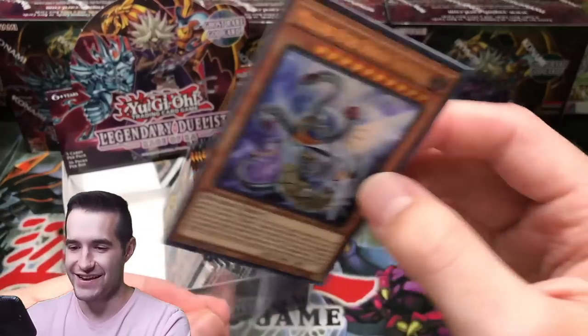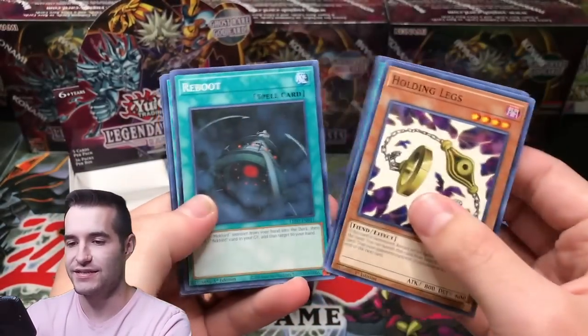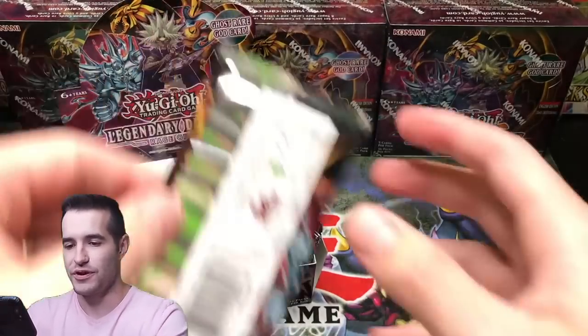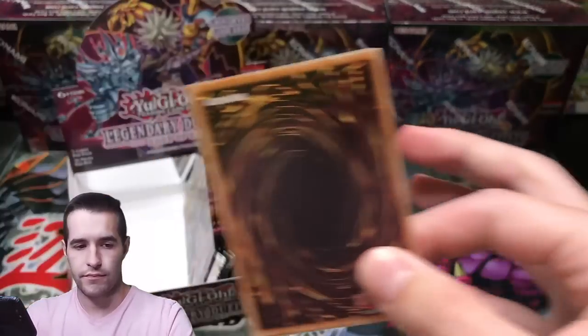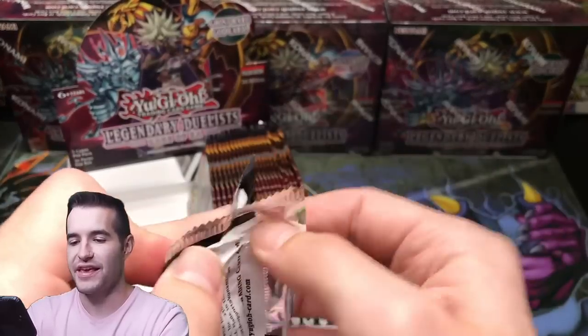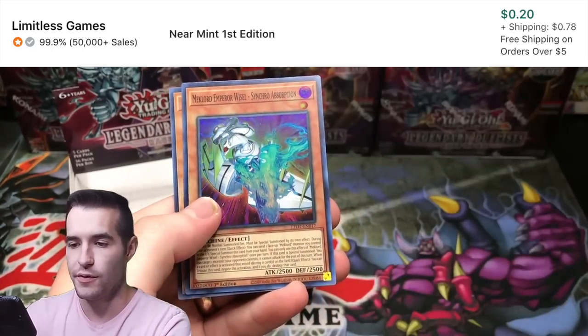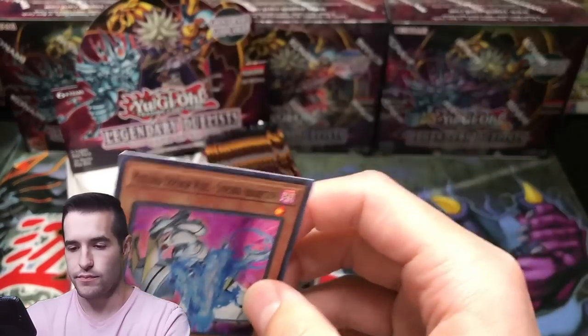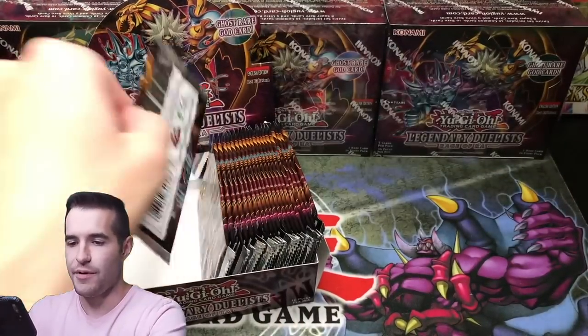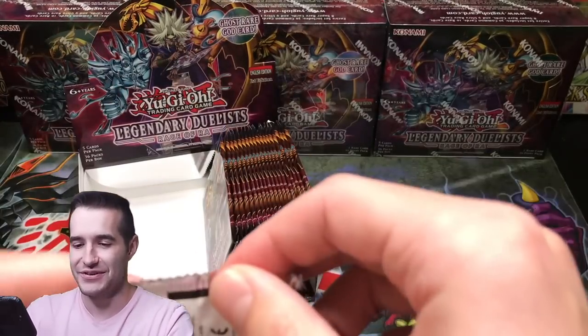Triskelion again — that's three of them. We keep pulling that. Will this be the box with Ghost Rare, Egyptian God Slime, and Jinzo all in the same box? That would be pretty crazy. Jinzo — we've pulled a lot of Jinzo in our day. Maybe we need to pull another Pharaoh Servant Jinzo. Synchro Absorption. How about halfway through this box? We do have another box after this, so I'm gonna go a little bit quicker so you guys aren't here all day.